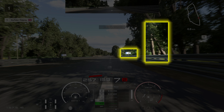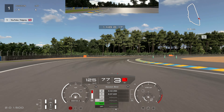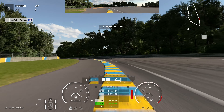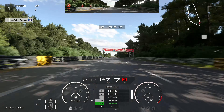Into the second chicane on the Mulsanne, you've got the trees on the right-hand side — use the last of the trees — and the 100-board. You're braking before the 100-board but at the trees, which you can see very clearly on chase cam. Again, use all of the inside on the kerbing, and make sure we don't run too wide on the exit too early. I'll keep repeating that throughout this lap guide.